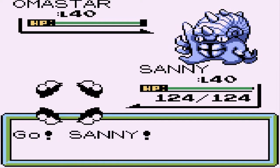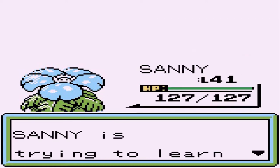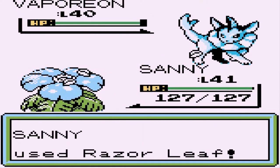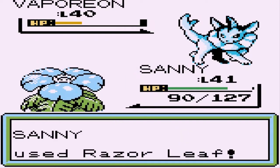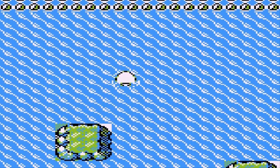I'm guessing I probably skipped over a few things, like who does the PC belong to - maybe the professor? Level 41 Sunny trying to learn Growth - I am not going to teach him that. Coming out with another Vaporeon, let's go ahead and take care of that with Razor Leaf. Comment down below if you guys want to see something else included in my videos. We've defeated another junior trainer and I'm feeling good about that.